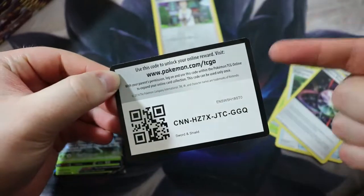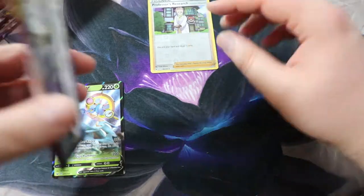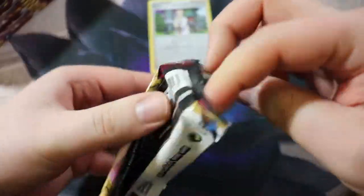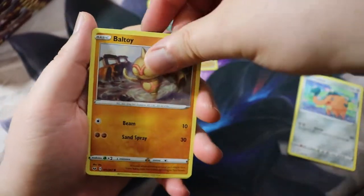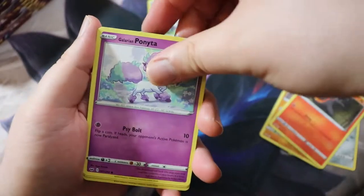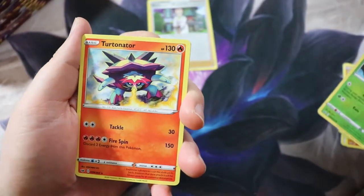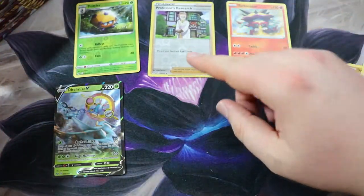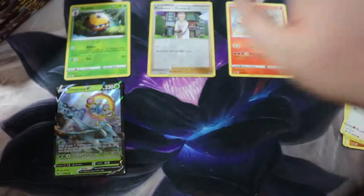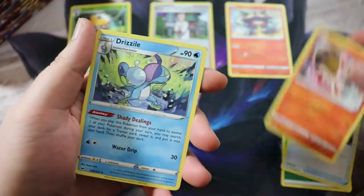We give away QR codes in every single video, so if you like to scan QR codes definitely check out my videos. I got this Dottler, and a Turnicator — Dottler, uncommon. We're going to put the regular rares here, foil rares here, and just all the regular foils off to the side. And then we'll have the last couple cards — got a Heatmore.